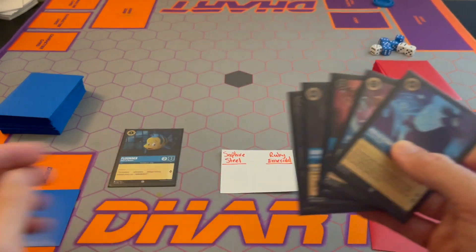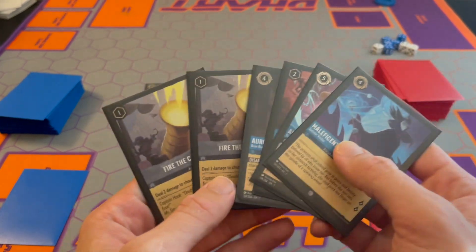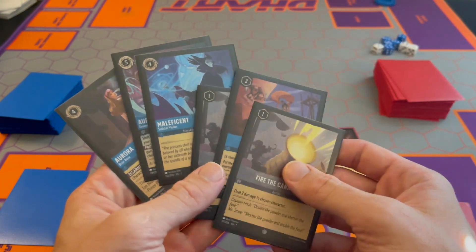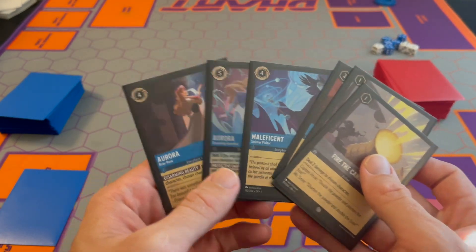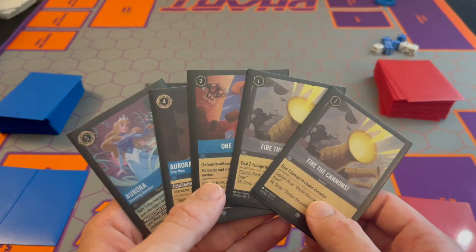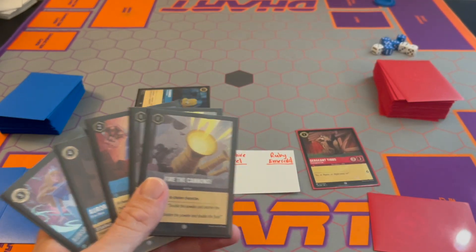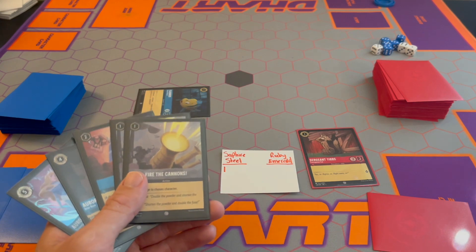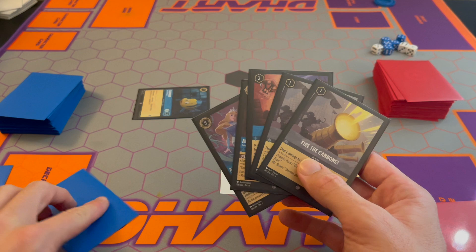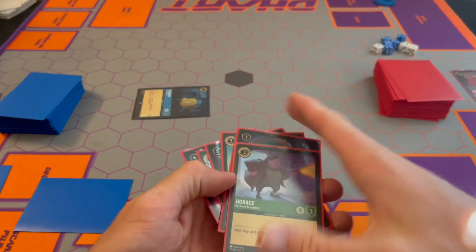Now Sapphire Steel — turn our ink up, have Flounder quest, draw a card — another Fire the Cannons. You can't ink it because it doesn't have the gold band at the top. We want to play One Jump Ahead as fast as possible, and I want to keep these Auroras, so I'm going to ink another Maleficent. We have our Flounder out and he can quest for one. I'm going to pay one for Fire the Cannons and knock out Tibbs — so Tibbs is out. That's all.